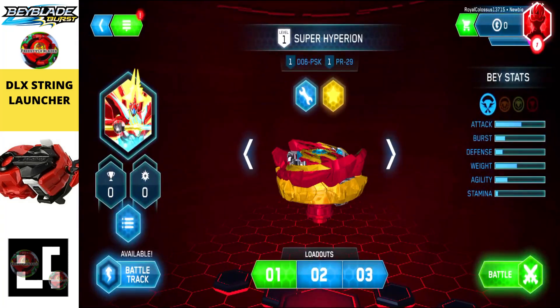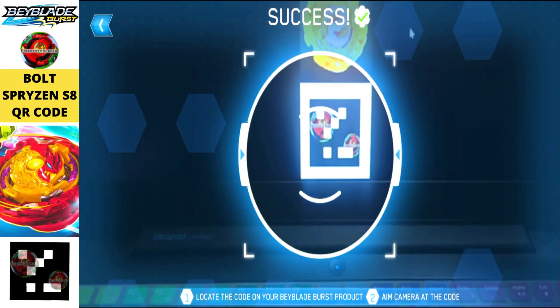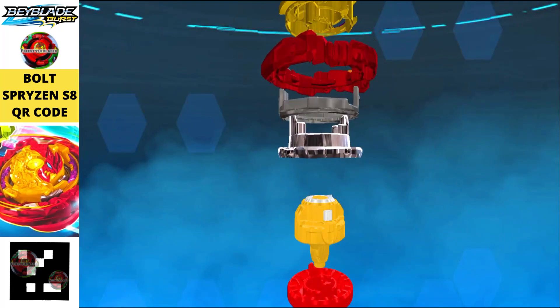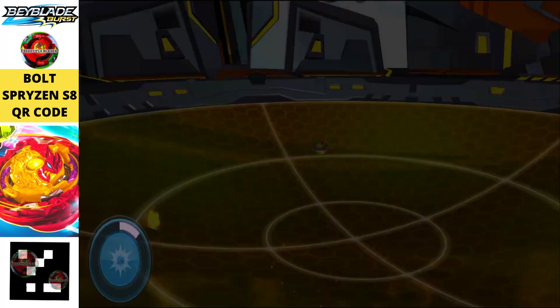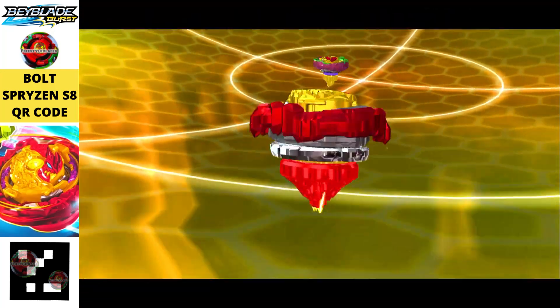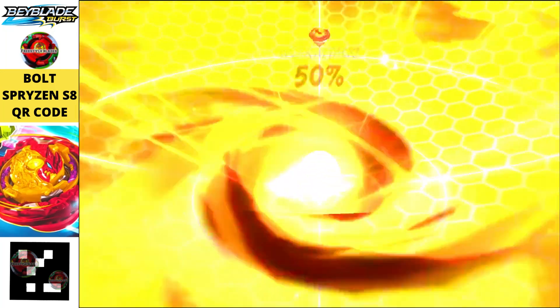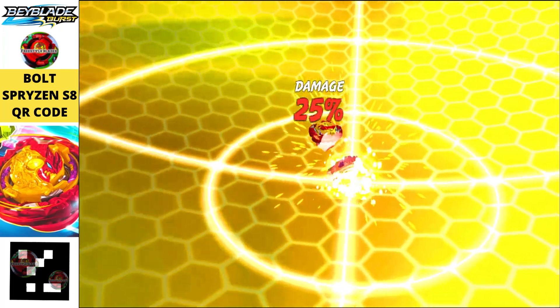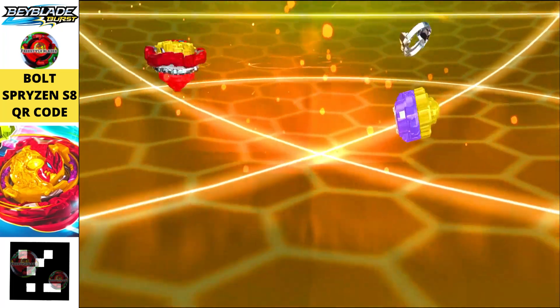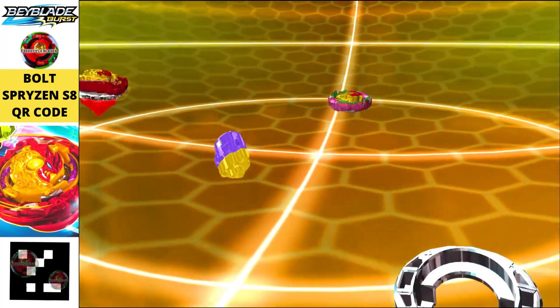Let's check out the parts of it — it looks phenomenal, just like the Takara Tomy one, but yeah it is a Hasbro pro version. Moving on to the next one, we get the Bolt Spryzen S8 QR code. This one was released a while back, but now we can finally scan it out and use it in our Beyblade Burst Quad Strike app.